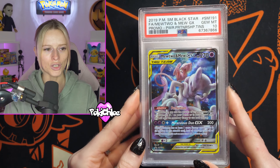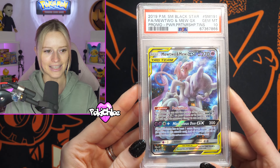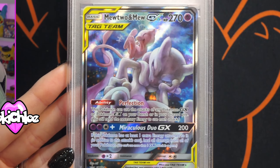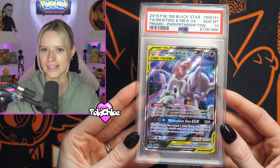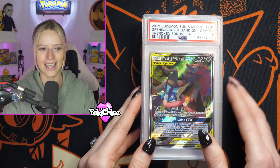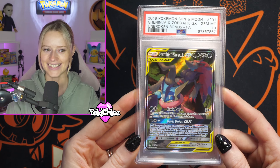We've then got the Mew and Mewtwo promo here in a PSA 10. Let me know what you think of this card — this is beautiful. These are cards that we haven't really had back on the PSA submissions before, so seeing all of these in 10s is crazy. We got the Greninja and Zoroark — full art from Unbroken Bonds in a PSA 10.